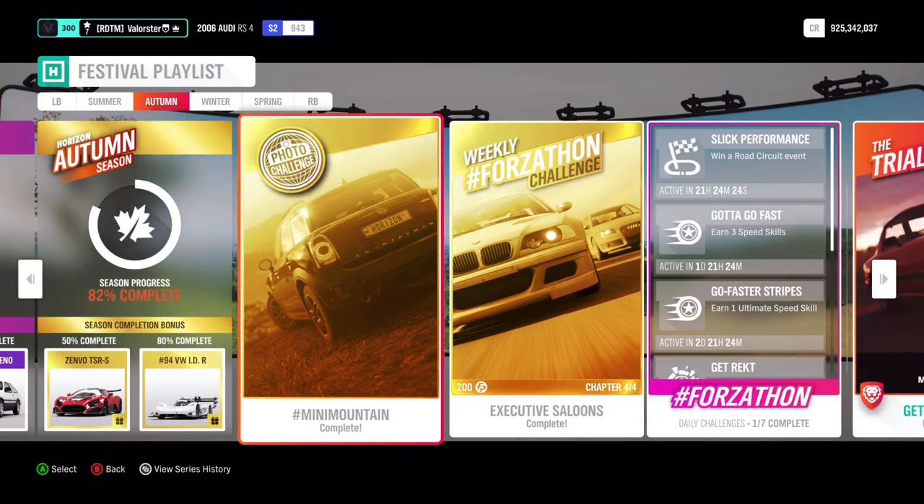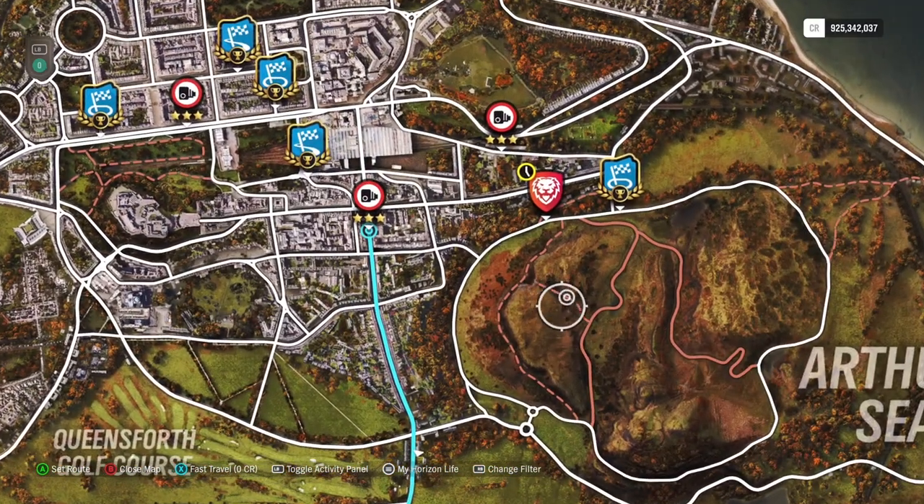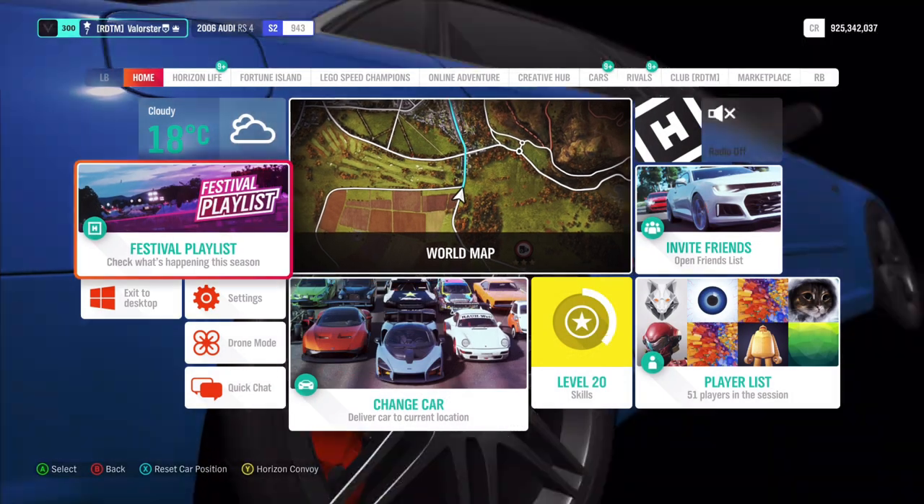First of all, here we have the photo challenge. What do you need to do? You need to go and do a Mini and then go here at Arthur's Seat. Just stand here somewhere and you can take a picture and you will have the photo challenge.